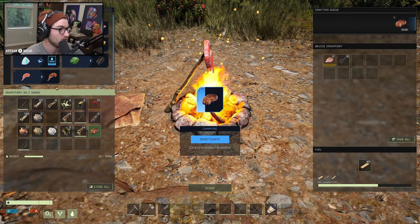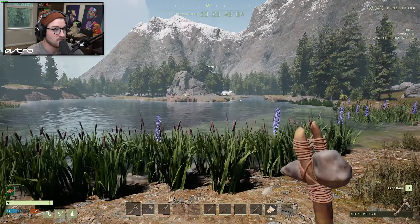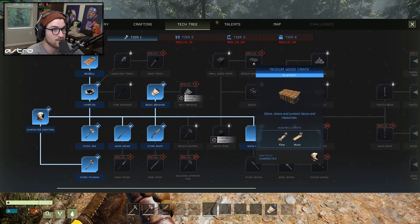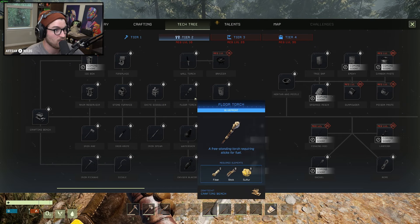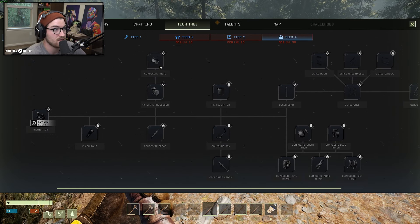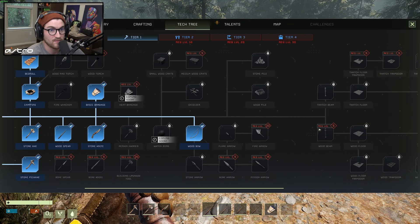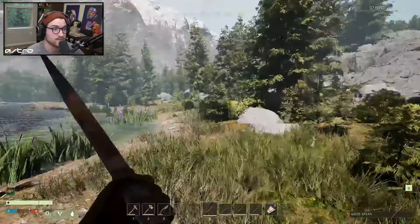Now I see this temperature in the bottom left — you can't get too hot or too cold or you'll freeze or overheat. It seems like we're making charcoal out of the wood. Our next objective is to level up some more to get arrows so we can make a bow and arrow, and then we can start exploring. A full crafting bench at level 10, wall torch, floor torch, water skin, oxygen bladders at level 20. We get tier 3 and then tier 4, which isn't actually in the beta.